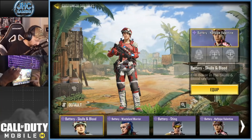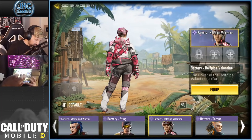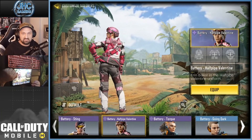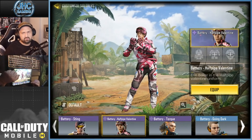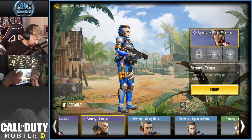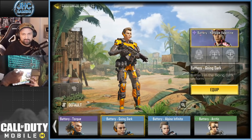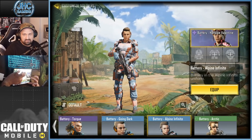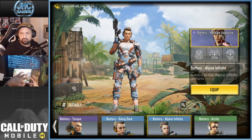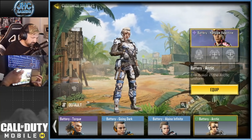Battery — that one's still rare by the way. It got re-released in Garena but not on global. Another one of these moves — it's from the Valentine Lucky Draw. Battery Torque, the Black Friday Nightmare. Going Dark — I guess I got lucky on that one. Alpine also — these are both from crates at 0.5%, so I got lucky a few times. And Arctic, I think from the credit store.